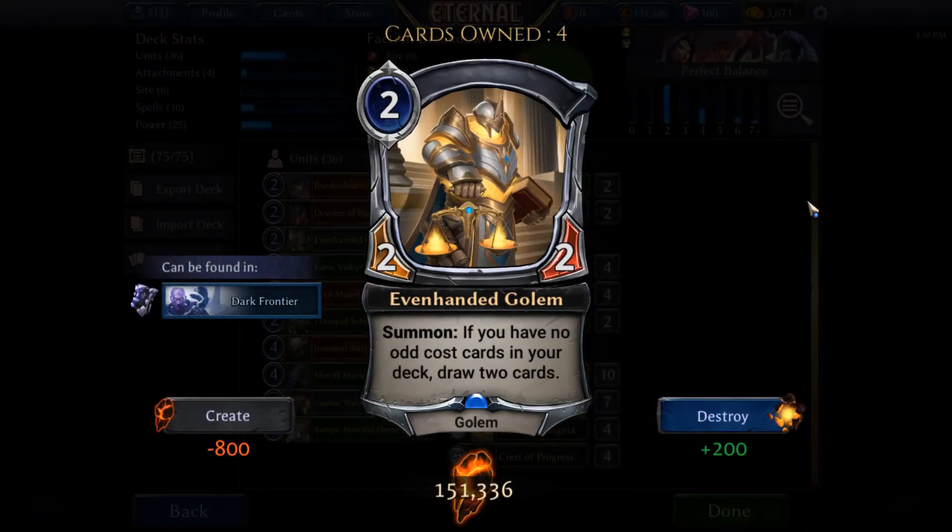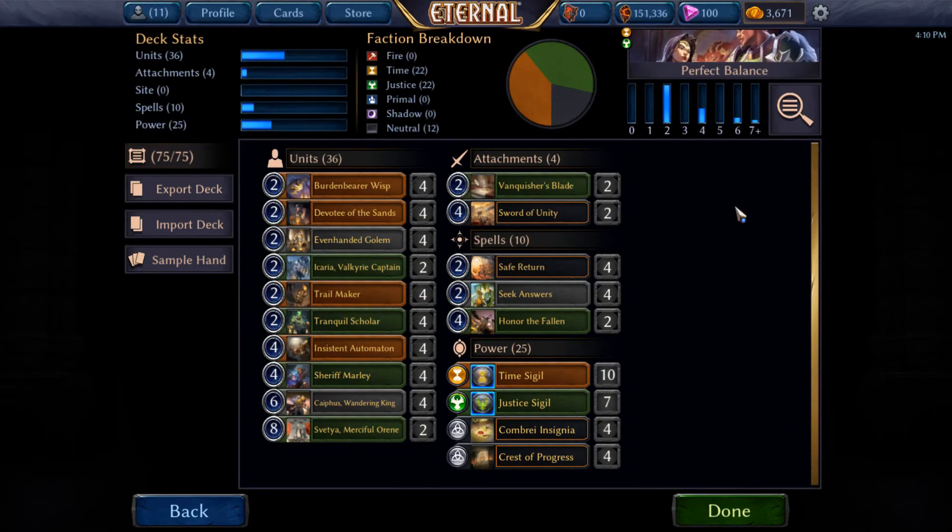So we're going to be using Even-Handed Golem. This card, if you haven't seen it, is a 2-drop for 2. It's summoned — if you have no odd cards in your deck, then draw 2 cards. So it's specifically cards that are in your deck; you need to have everything costing even amounts of power.